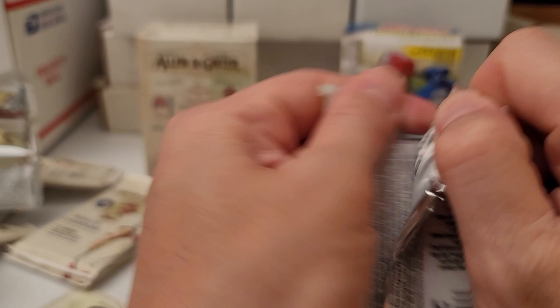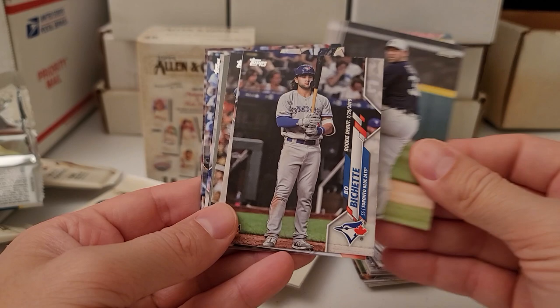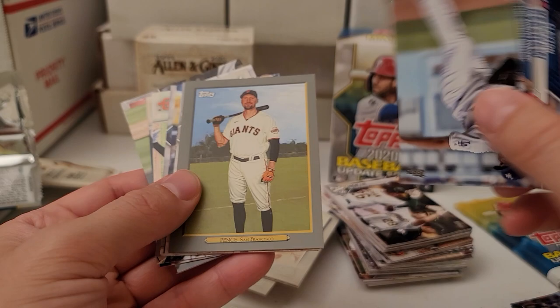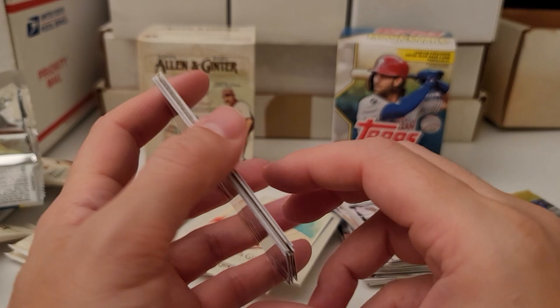Let's see what we can come up with. Hunter, Jesus Luzardo rookie — very nice. Oh, Kyle Lewis rookie — very cool, that was one of the ones I was hoping to land! Beau Bichette rookie — nice! Already three really good rookies that I like, and a Clayton Kershaw with the blue parallel. Hunter Pence on the back — not numbered but pretty cool. Cabrera, Christian Arroyo, Trent Grisham rookie. That was a pretty good pack — three rookies, I like that.